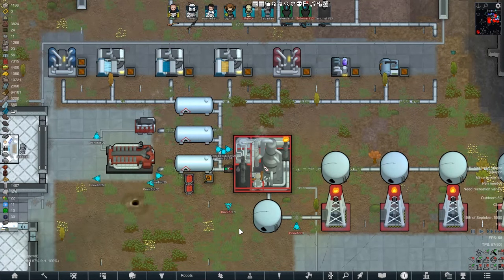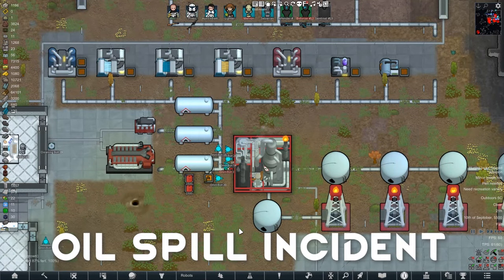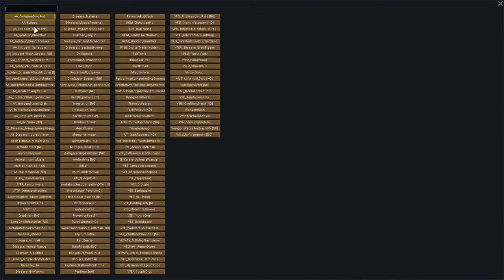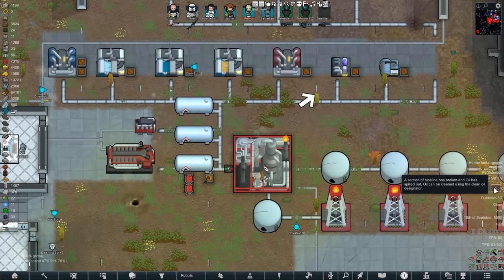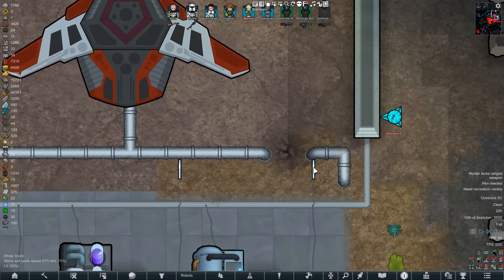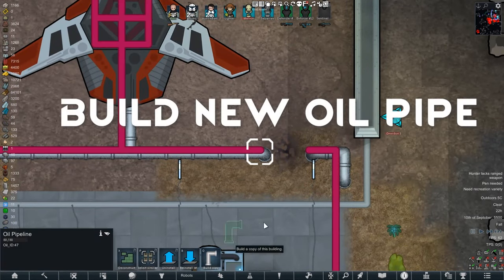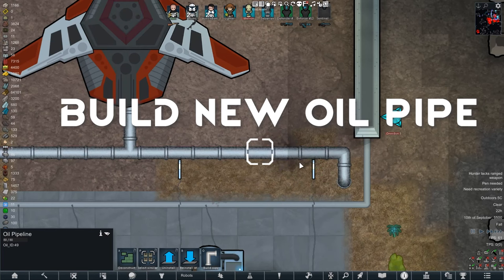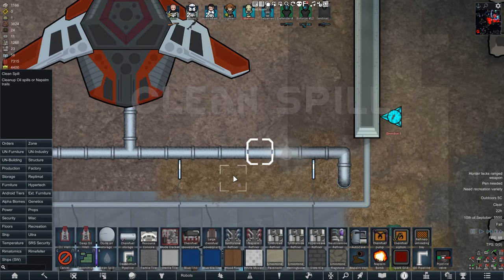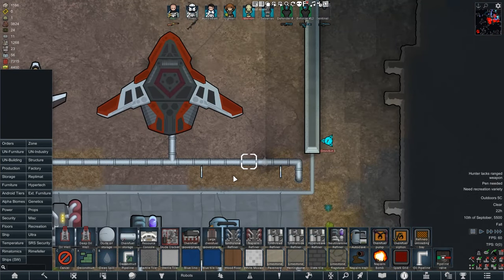With all these amazing pros, I can only think of one negative, and that is the oil spill incident. I've never actually had one happen to me in game, so I'm going to show you with the debug menu what it looks like. To trigger it, I'll show an incident and click oil spill. What this does is destroy one of your pipes and oil will start to spill out. To fix it, you just need to build a new oil pipe to stop the oil coming out, and if you want to clean it up, just go to clean spill, click over the area, and your pawns will start cleaning that area in no time.